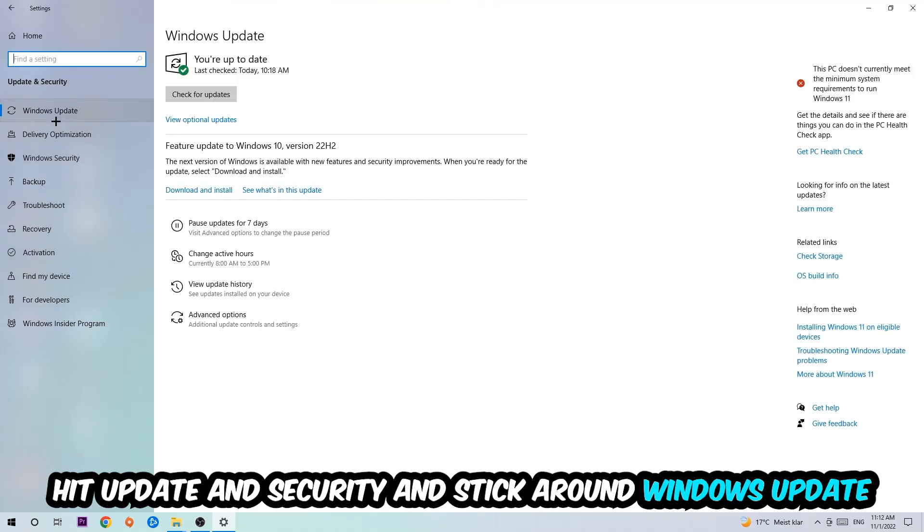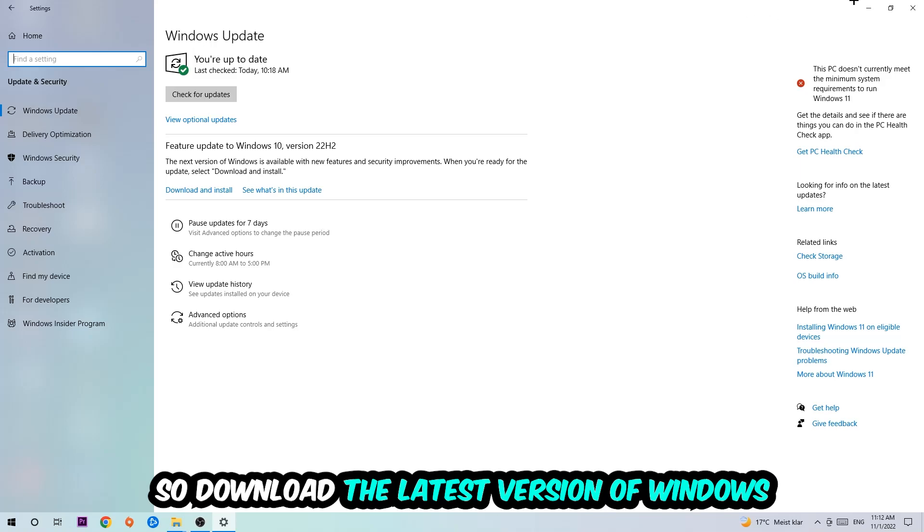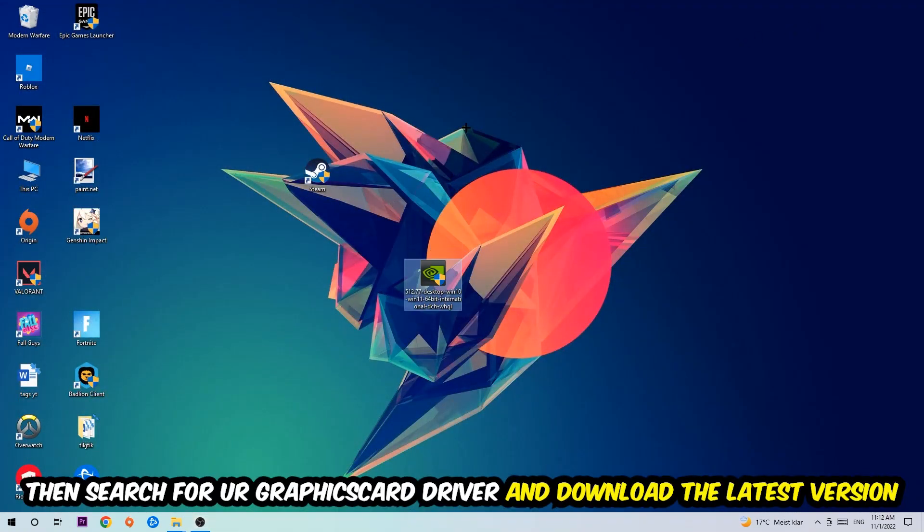Go back and hit Update & Security, then navigate to Windows Update to make sure you're on the latest version of Windows. Once that's done, search for your graphics card driver application on your PC or browser and download the latest version of your graphics card driver, to provide the best possible performance for your PC.